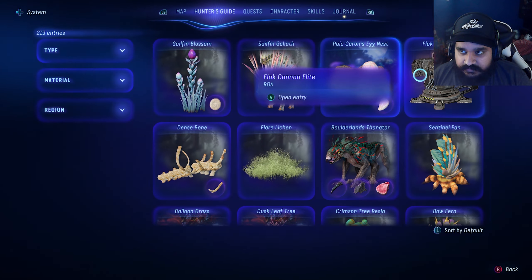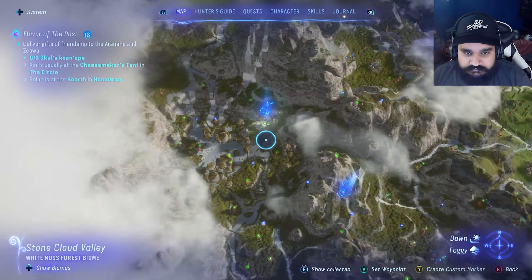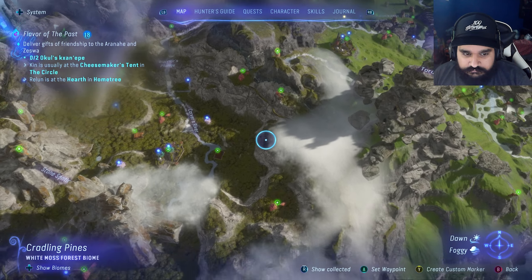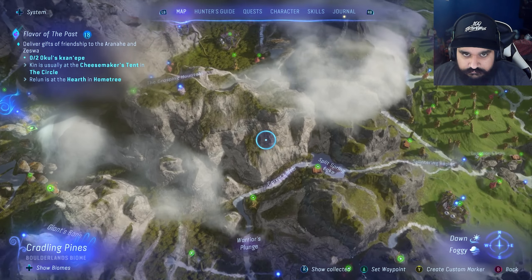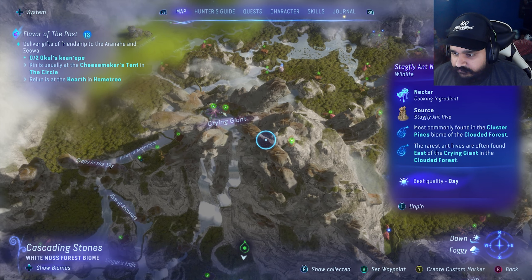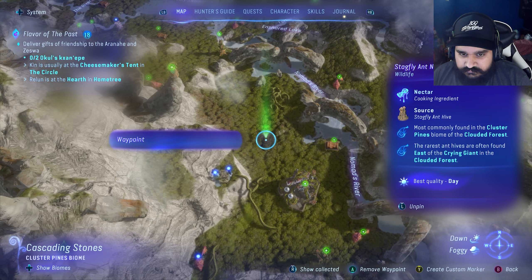All right, stag fly nectar - I'm actually going to have to hunt for it. I have sage mushroom. Rarest ant hives are often found east of the Crying Giant in the Clouded Forest. So east will be over here.